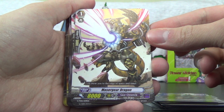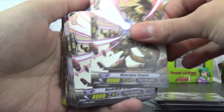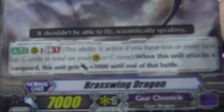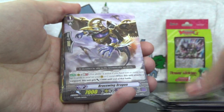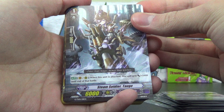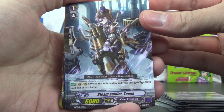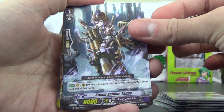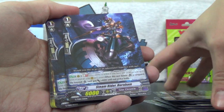Grade 1 Vanilla: Macer Gear Dragon, just basic 8k — four copies. Brass Wayne Dragon, grade 1 — four copies. Grade 1 Steam Soldier Tog: when this unit is attacked, this unit gets plus 5,000 until end of that battle, so it's got some defensive powers. Three copies of that — just three, which is kind of interesting.